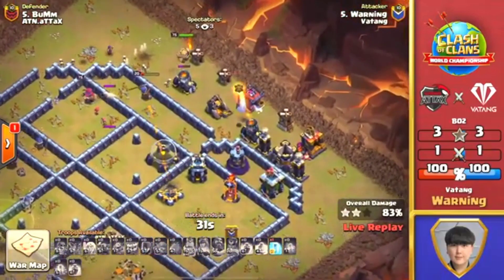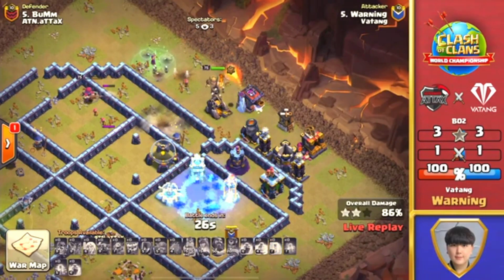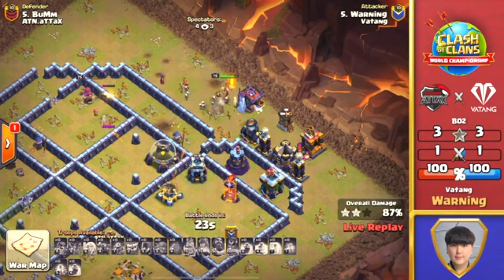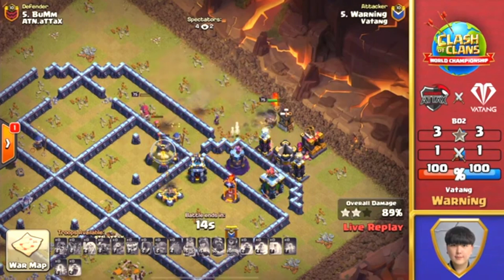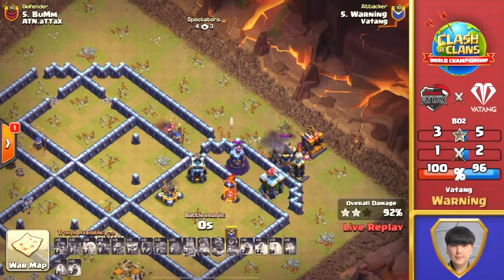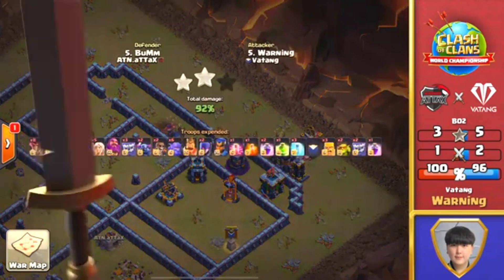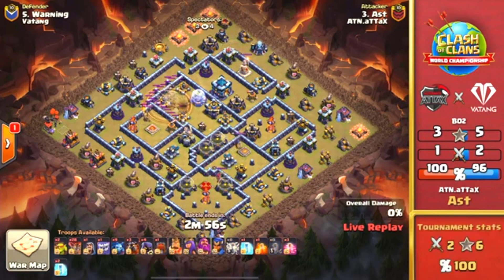He's got that one freeze, but not going to have enough with that Bow beating away. The Royal Champion goes down, and with the King only up — that Queen's going to go down really shortly with no health. This one's going to be a high percentage attack, but a two-star for Vatang. This is just going to be the defense right here — the Queen will get picked off by the X-Bow. But remember, you're trying to get as much percentage as possible, because it's the best of two. There will be two wars — this is the first one. Ultimately, it's going to come down to the performance over the two wars, as we're going to add that star total and the percentage total together.